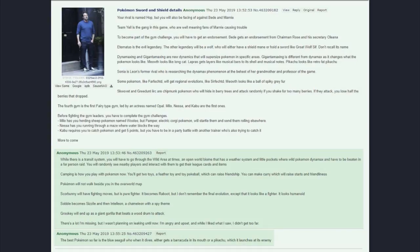If Team Yell is the evil team in this game, as the leaker mentions, I'm gonna be a little bit disappointed. But I just wanted to put this out there — you guys can pause and read the screenshot and take what you will from it. This person seems to have some credible information, as they did accurately call our Corgi friend Yamper.